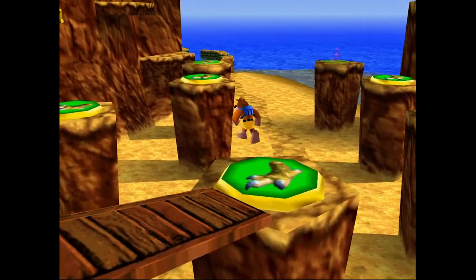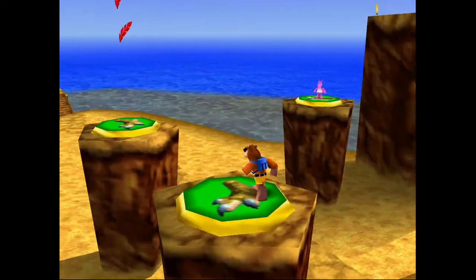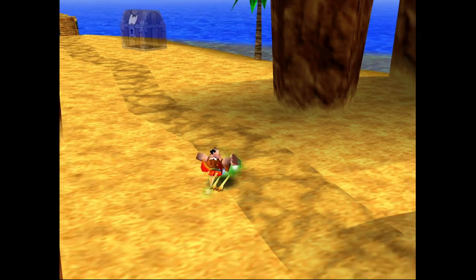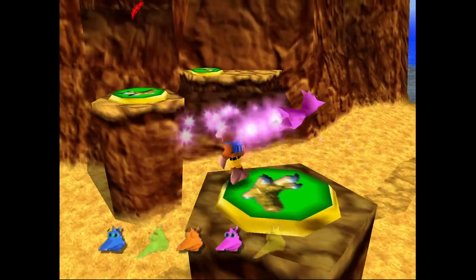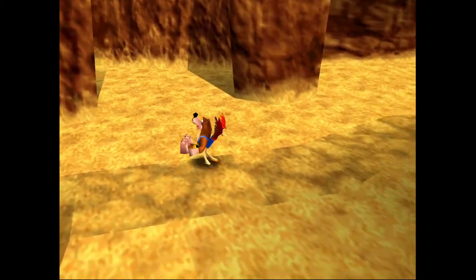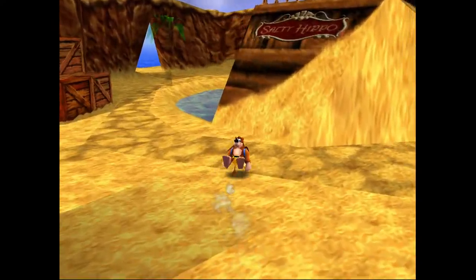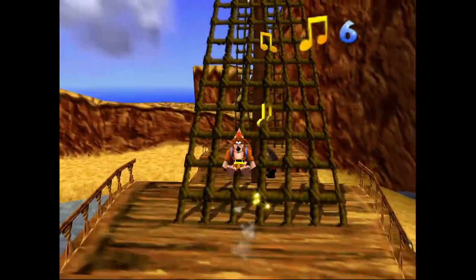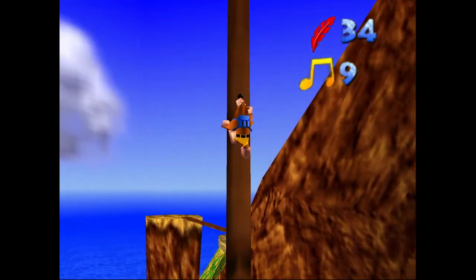We're going to be using that to cross these gaps. The Shock Spring jump pads are a little bit unclear how they actually work when you first use them. After you do the initial jump off of the Shock Spring jump pad, you don't have to remain on it to get the big jump — you can jump away and still bounce up real high.